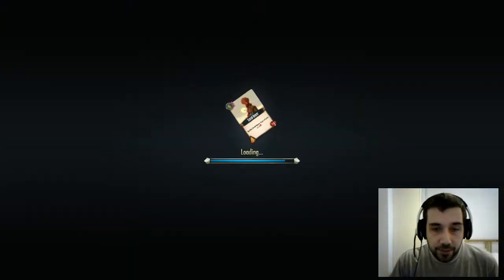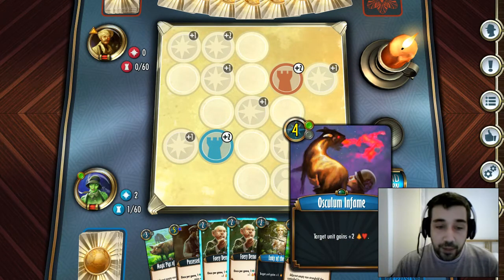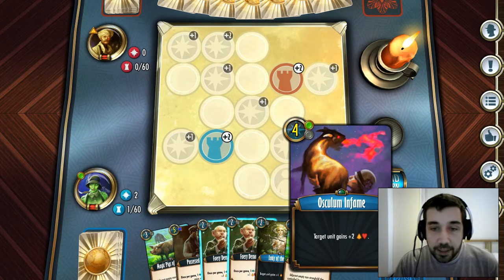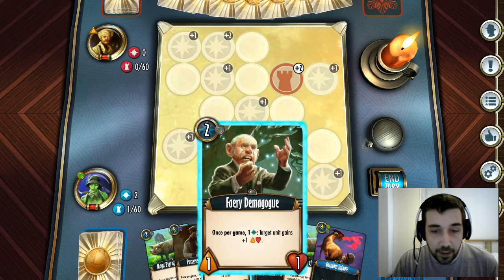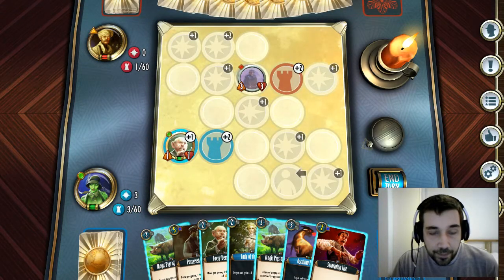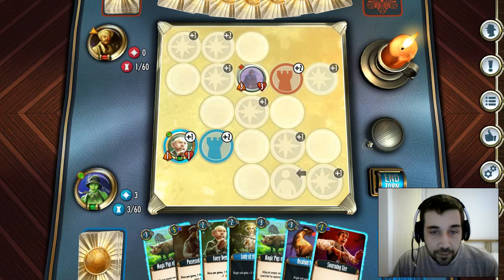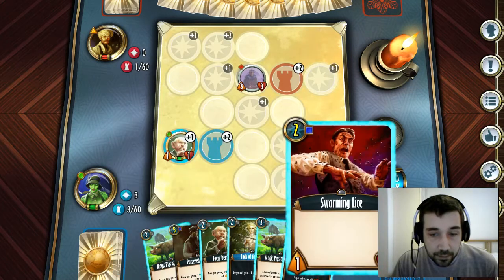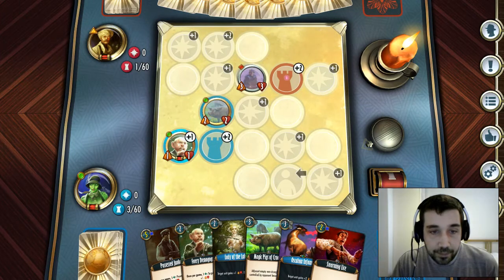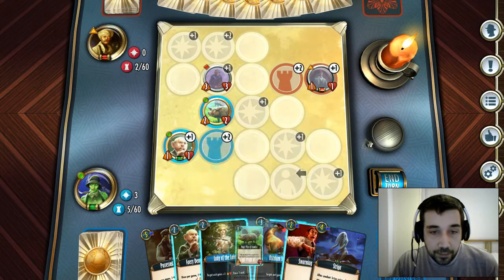In Classic mode, because of the loyalty cost for cards, it can be a little bit harder to play. In Modern mode, the loyalty cost is simply removed. In Classic you can see the loyalty cost is neutral — I start with one Denarn loyalty cost because of my hero and I need another Denarn card on the battlefield to negate that cost. So if I put out a demagogue, that negates the loyalty cost. It's basically a case of matching up the tokens to reduce the cost of what you're playing. For example, the Pigs of Krithu — adjacent non-stronghold tiles controlled by the opponent can become neutral — so I can force his tiles into neutrality and stop him from gaining resources.